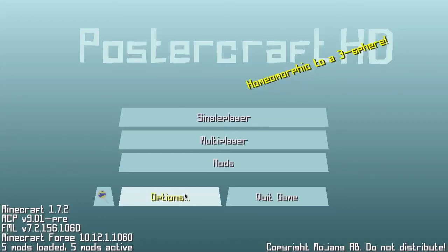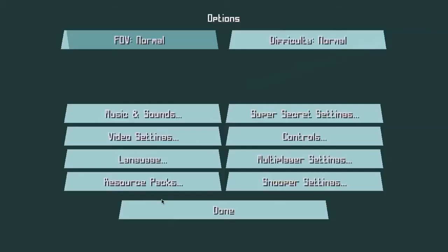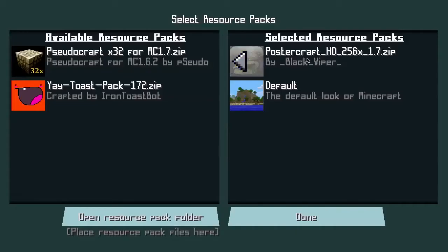Hey everyone, welcome to the Popping Gamer's resource pack review. Today we are going to be reviewing the Postercraft resource pack. It is obviously an HD pack at 256 pixels. It is available for Minecraft version 1.6 and up. I found this pack from resource pack.net.